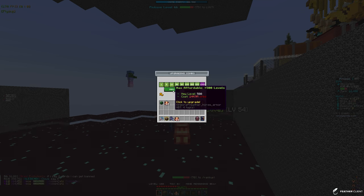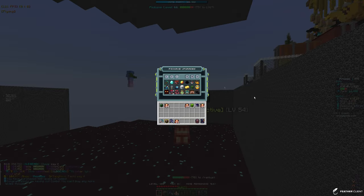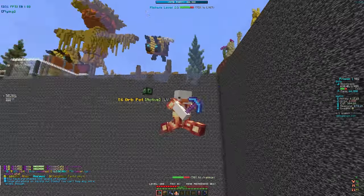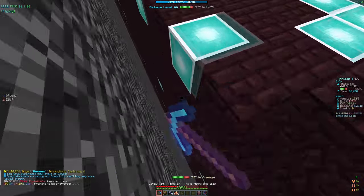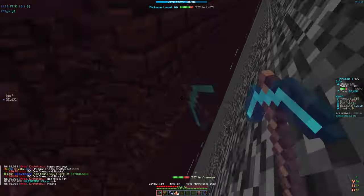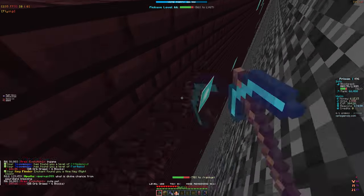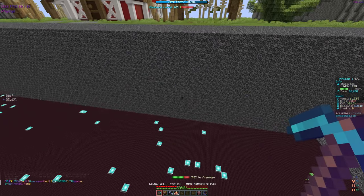I just realized we probably should have bought combo because it only costs 100 to 150 million orbs to max it out for our current rebirth and it's a really good enchant. Let's just go ahead and max it out - 150 million is nothing compared to our 2 billion. The next tier is level 1000, so that's 500 more levels to buy, but combo is a really good enchant to have.